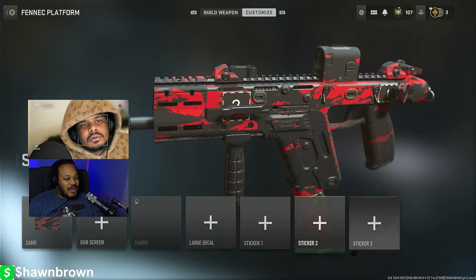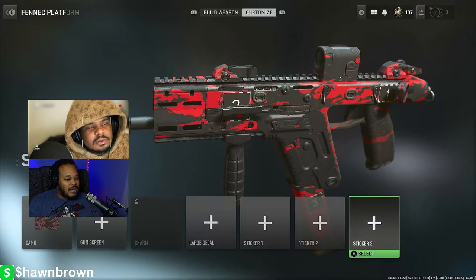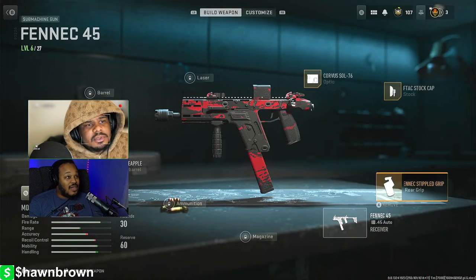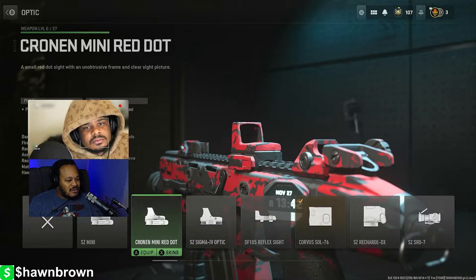I don't know how to pick my crosshair. Maybe since I took that off to play better I don't have a crosshair. Hit Y, hit triangle. They don't have it on here where you can change it. You know how you go to the optic and change the iron sight dot? I don't see it — you can't do that anymore? I don't see it.